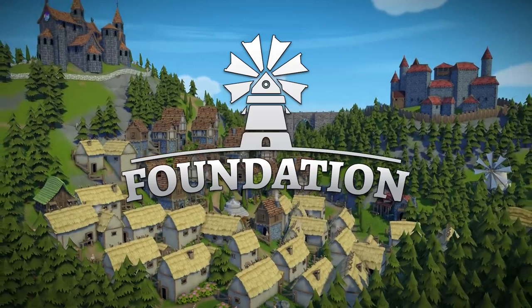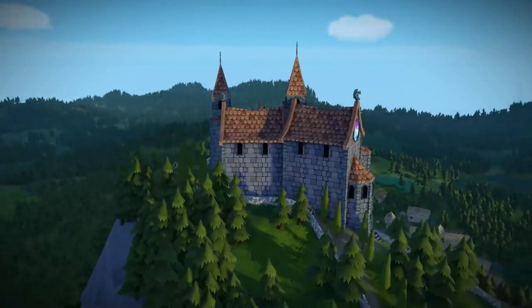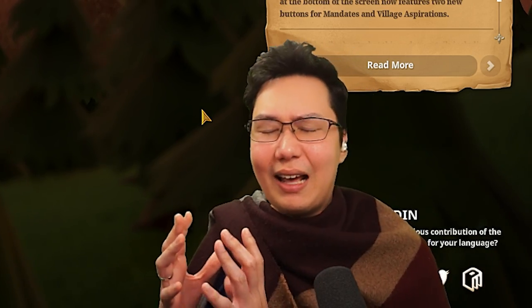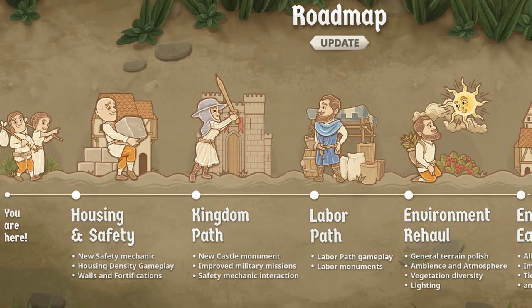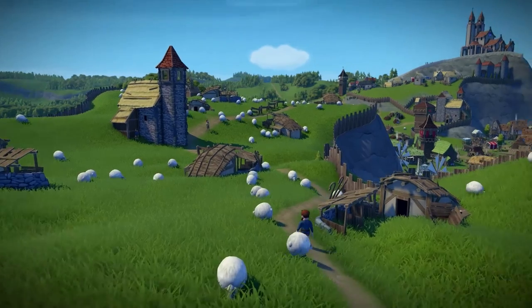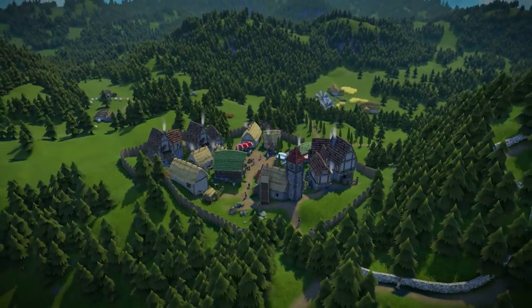Citizens of the medieval world, welcome back to Foundation, where today we have been sponsored to check out the latest update, which adds in a new butcher and meat processing chain. There's a tavern, there's taxation, and we haven't actually checked this game out properly for about three years. The latest roadmap not just shows upcoming updates — at the end of it, it says it's the end of Early Access. So the end of Early Access for Foundation is on the horizon, and that's very exciting.